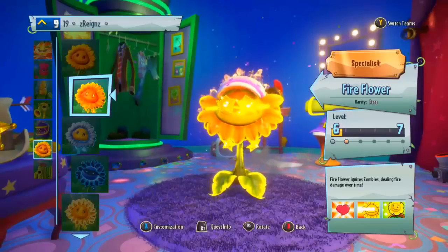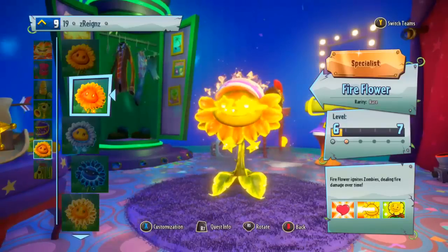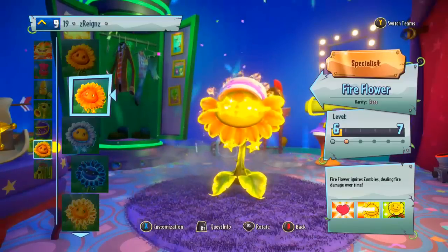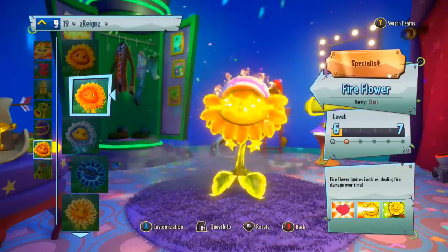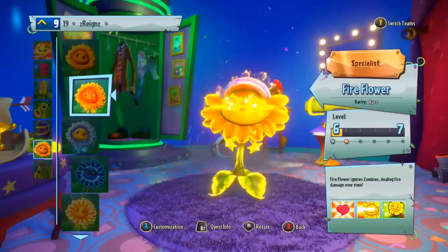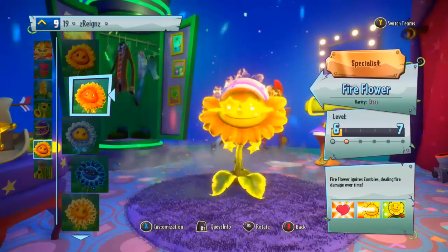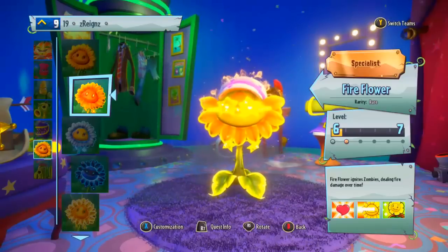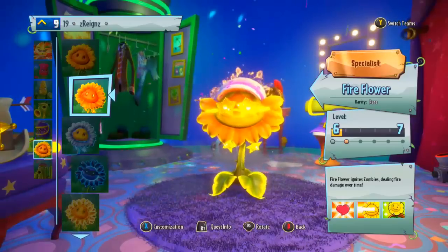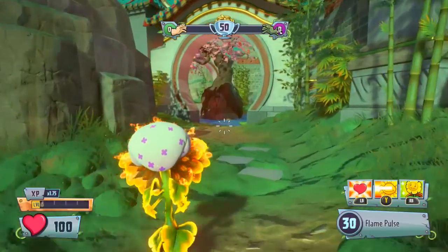All right, what is up guys, my name is Wolfie and welcome back to Garden Warfare 2 and welcome back to another pack and play. In the last episode we played as the Pylon Imp, which was pretty good. This time around we're going to be playing as the Fire Flower. Fire Flower is probably my favorite Sunflower in this game - definitely my highest ranked Sunflower - and it's pretty much what it says on the tin: it's just like a normal Sunflower except you get a bit of fire damage with it.